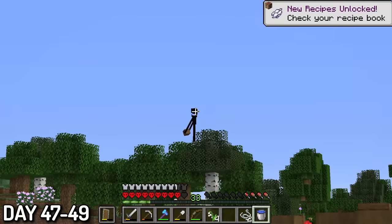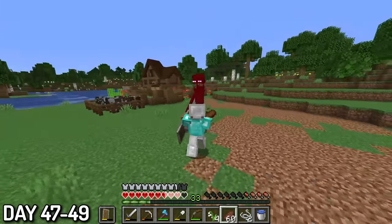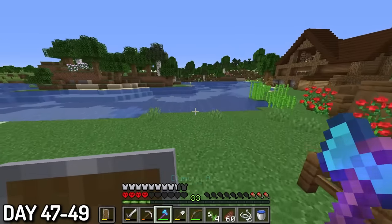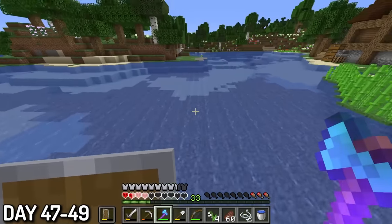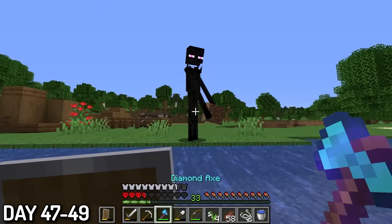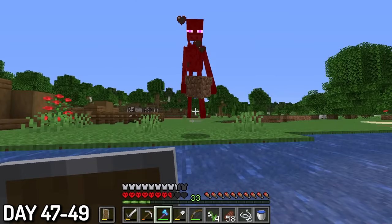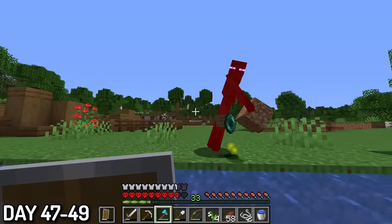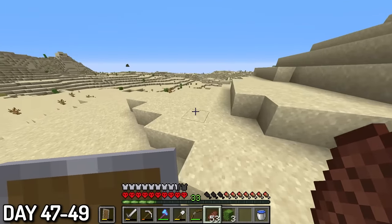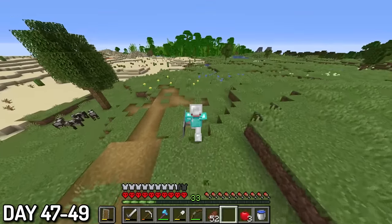Days 47 to 49 started terribly. I made the mistake of angering an enderman, and it got me down to one and a half hearts. I ran out of food at the worst possible time. If I had run out of food just one second earlier, my entire world would have been deleted. But luckily I got in water and safely killed the enderman. After that encounter, me and my orange-collared dog took a long stroll to the desert again, and I saw a new biome — a jungle. More specifically, a bamboo jungle.